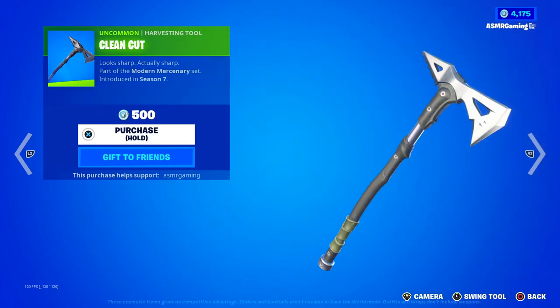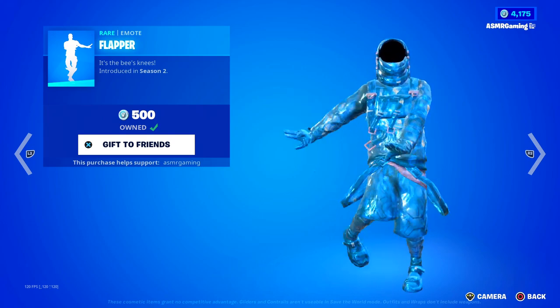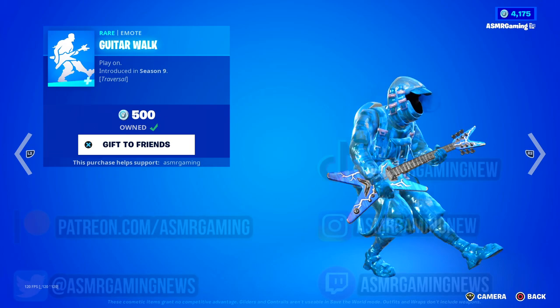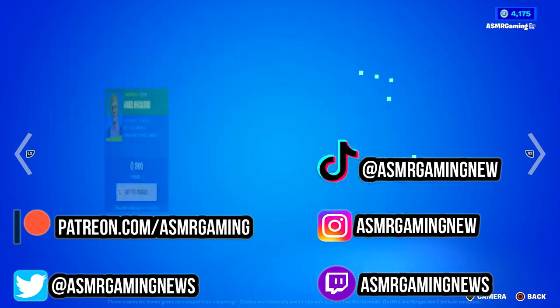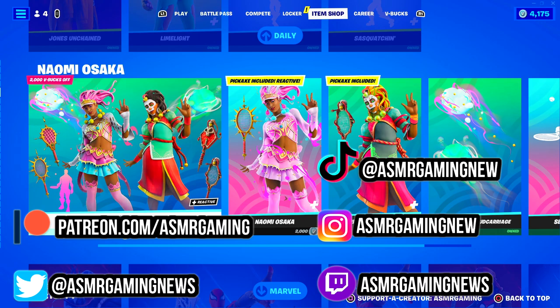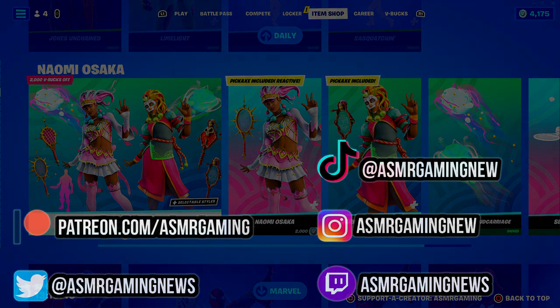Over here we have the Clean Cut Harvesting Tool — looks sharp, actually sharp. Flapper Emote — "It's the Bees Knees," good music. Guitar Walk — "Play On," can't go wrong with this one. And Sasquatchin — "Put your best Bigfoot forward." That's pretty much it on the Fortnite item shop today. Thank you all for listening and watching, and I'll see you all next time. So long and farewell.